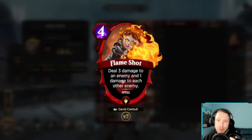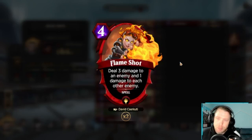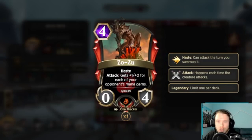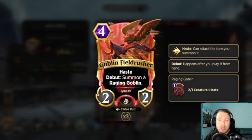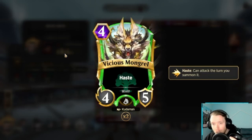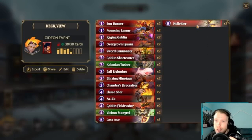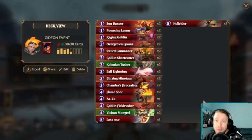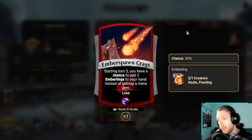Flame Shot deals 3 damage to an enemy and 1 damage to each other enemy. This is going to be really good for this event — I'll be able to wipe their boards if they're trying to go wide. When you go wide, you tend not to have a lot of stats. Zozu is a 4-drop 0-4 attack, plus 1-0 for each of your opponent's mana gems. Goblin Field Rusher is something I don't normally run, but since we're trying to put bodies on the board for Gideon, it seemed like the perfect fit. Vicious Mongrel is a 4-drop 4-5 with Haste — kind of like Tusker in that it'll stay around and get multiple attacks in. Finally, Hellrider is a 5-drop 4-3 with Haste: attack and deal 1 damage to your opponent for each attacker. Seems pretty good with Gideon, with our land, and in our strategy of just trying to go very wide.